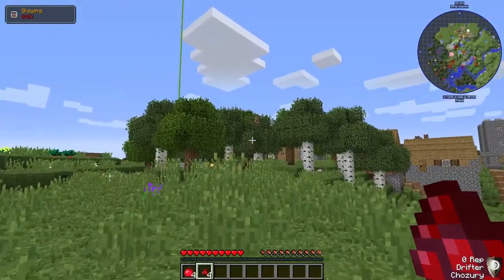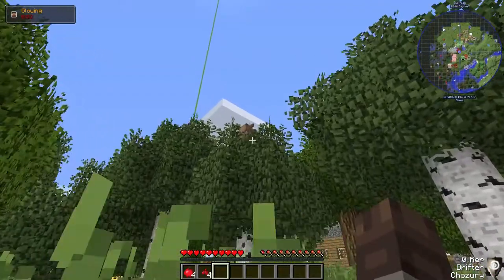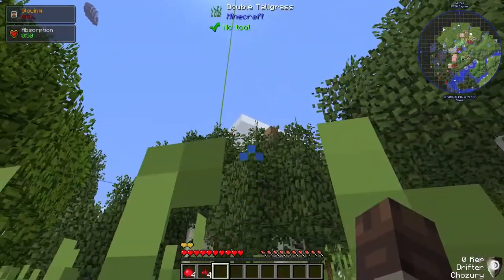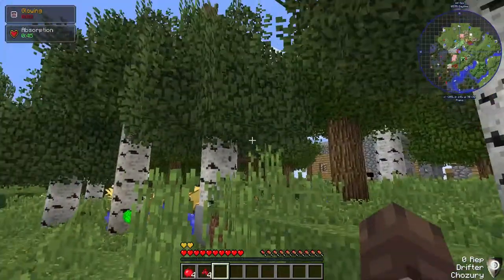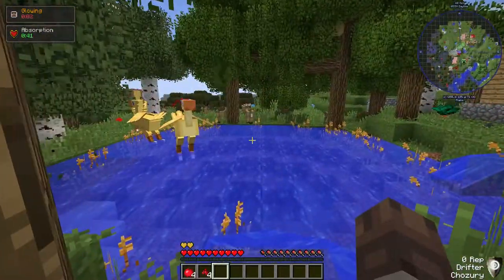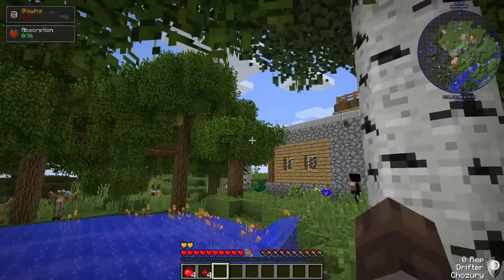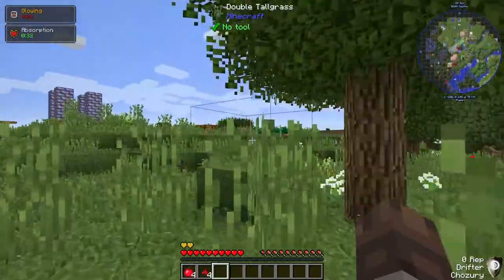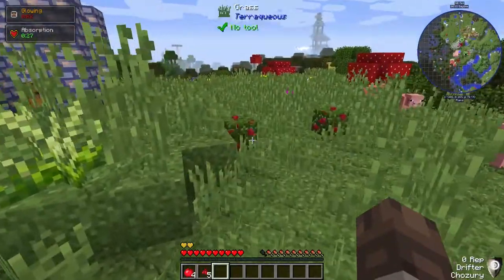Oh — did you see that over there? That is an owl up there! I just got absorption from something — what am I getting absorption from? Oh yes, and there's deer from Roots. There are all different kinds of mobs that I ended up adding. Oh, more berries — let's grab those.